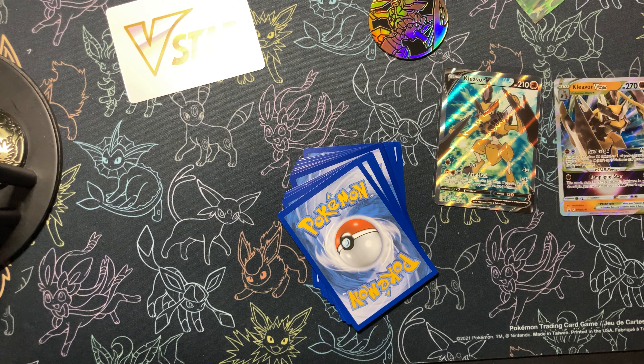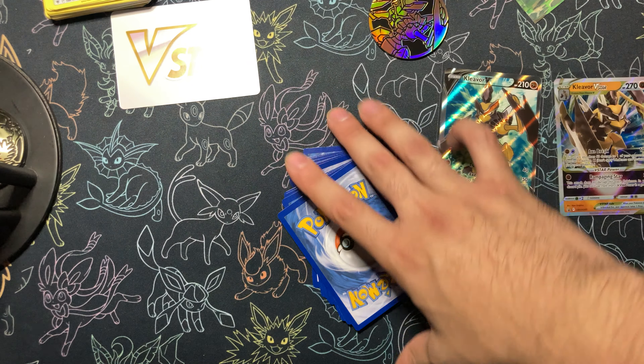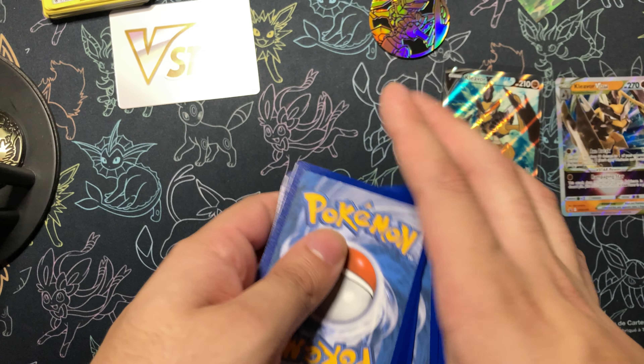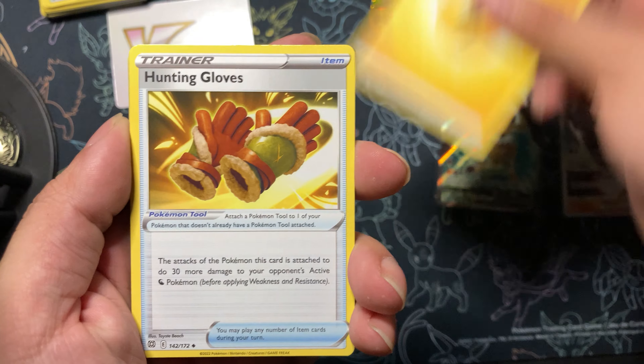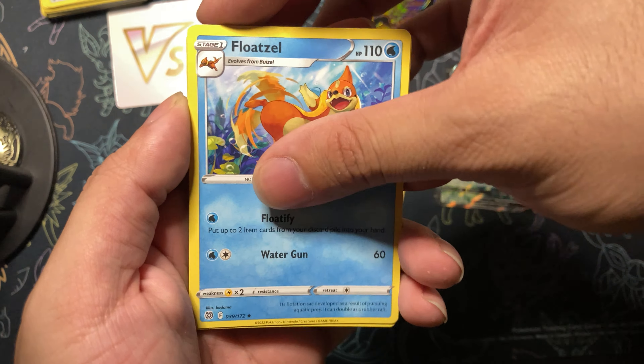The only way this box gets saved would be Palkia — and I want the alternate art Palkia. All right, one, two, three, four — let it be something good, guys please. Lightning energy, Hunting Gloves — probably Bravo, Floatzel.